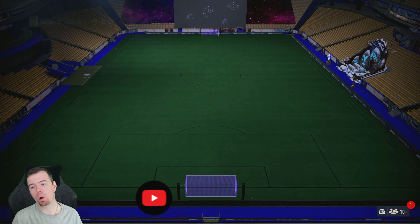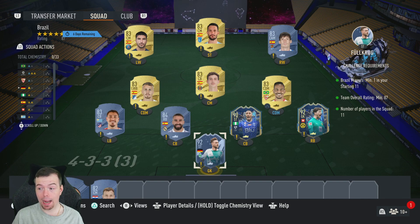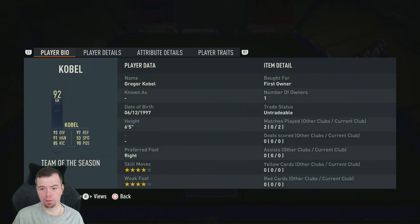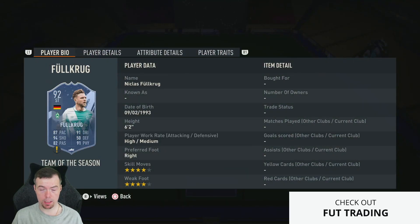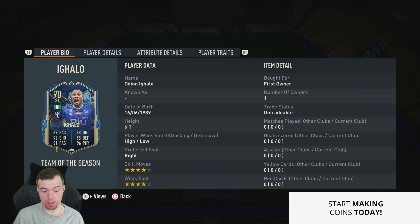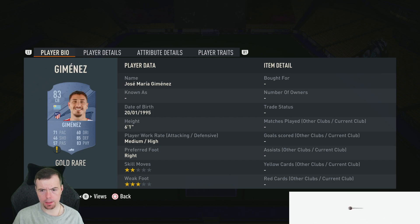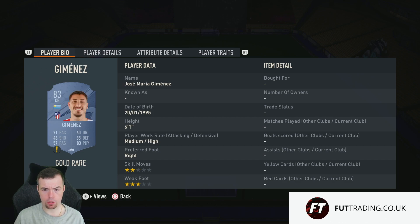Next is the Brazil SBC — you need one Brazilian player. Fernando is the cheapest 83-rated Brazilian player. You need an 87-rated team. Cheapest way to do this is two 92s, one 90, one 84, and then seven 83s. Fullkrug and Kobel are out of TOTS packs now but are still the two cheapest 92s at around 32k each. Igarlo is one of the cheapest 90s at 23.5k. Carvajal is 5.1k as your 84-rated card.